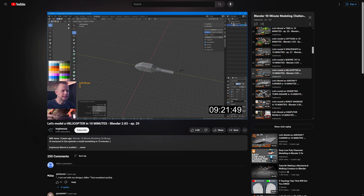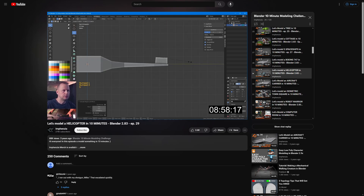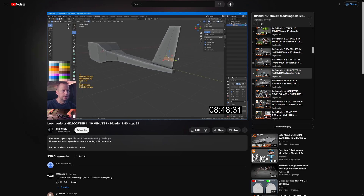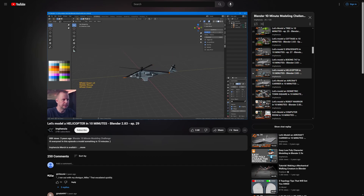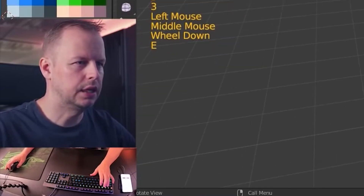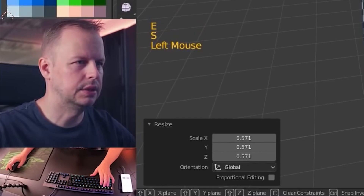I was blown away by what I saw. He was able to get rough shapes defined so quickly and made it look easy. Control R — let's do some loop cuts here. In 10 minutes, as promised, he had modeled the helicopter. Obviously not to a super high quality level, but plenty good enough for a prototype, or for a newbie modeler just learning the ropes. I liked that he had some kind of extension showing all of his keystrokes, so I could go back and replay or pause sections to see how he was doing things.